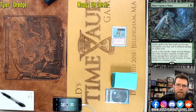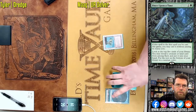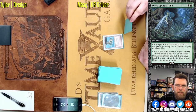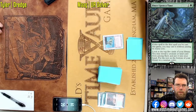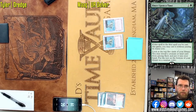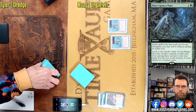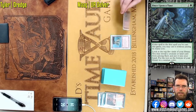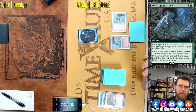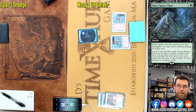Mog is going to need, in all likelihood, to value speed over just about everything else here, especially in Game 1 where he doesn't have ways of interacting with the graveyard. Pretty much the only thing available to Mog, aside from counter spells, is going to be Bolting his own creature. And that could provide some value getting rid of all of the opposing Bridges from Below.